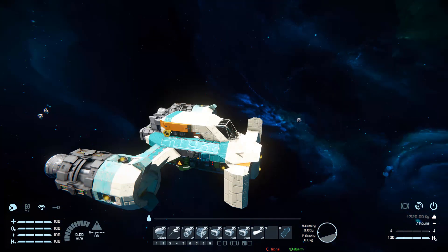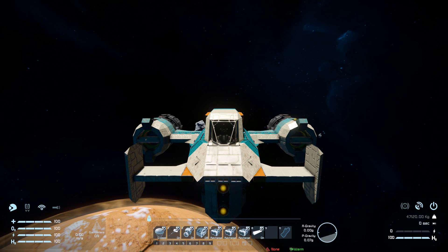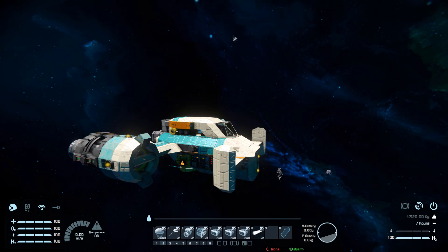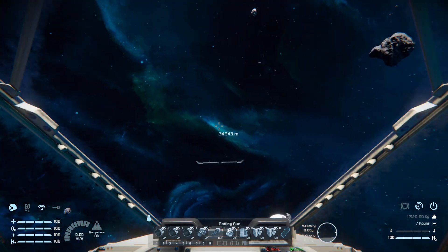On tab number 2, we've got controls for our parachutes open and close, 2 for our antenna, 3 for our ore detector, 4 for our hydrogen engine if we need extra power, and 5, 6 and 7 are for our batteries - number 5 to auto recharge, 6 for auto discharge, and number 7 is all back to auto. Number 8 is for our lights all the way around the ship to switch them on and off. Tabs 3, 4 and 5 are empty.